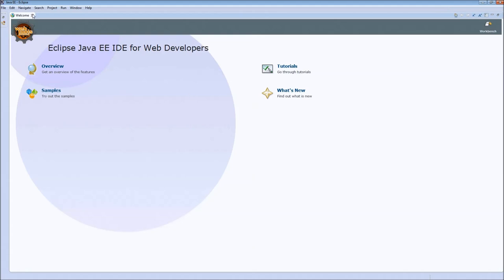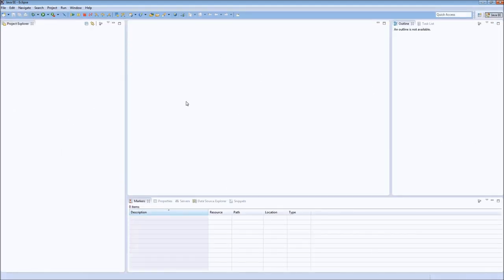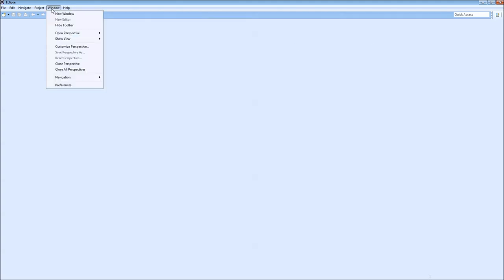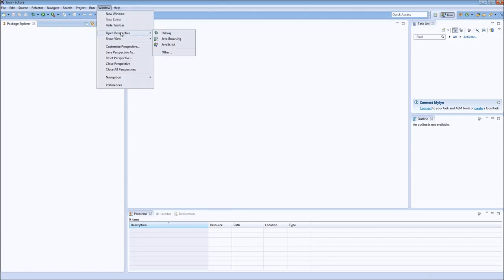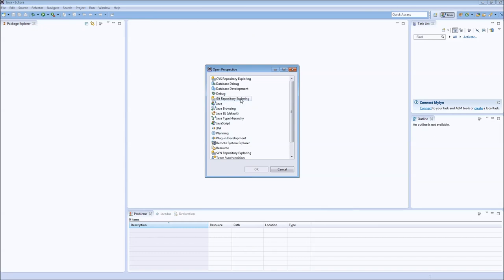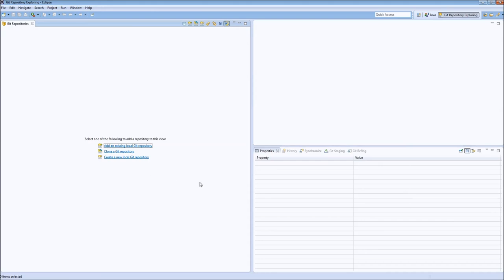I'm going to maximize this, close out the welcome tab, and we are in our default view. I'm in the Java EE perspective, so I'm going to close that and open the Java perspective. Eclipse has all these different pre-configured perspectives — basically they're just a collection of views. The package explorer is a view, the task list is a view, the outlines a view, and so on. For 99% of you, when you open Eclipse for the first time, this is what you'll see. We're going to go to Window, Perspective, Other, and select Git Repository Exploring.